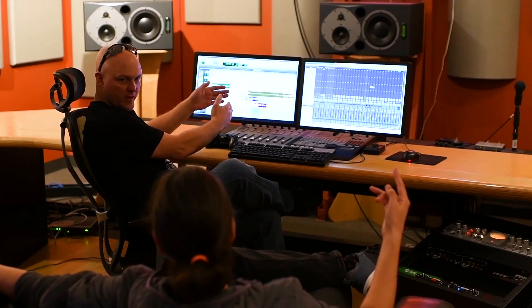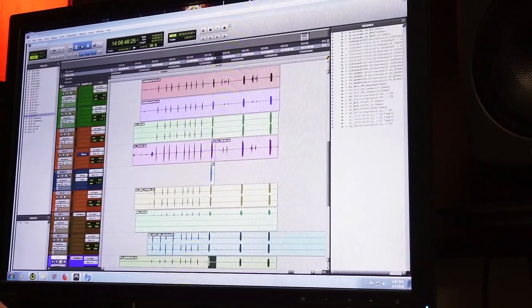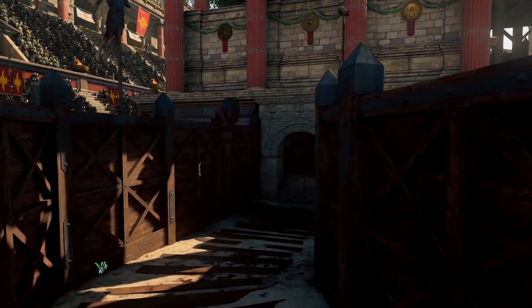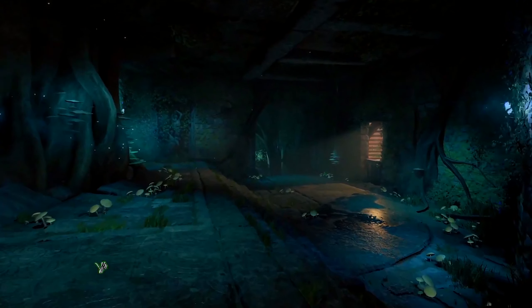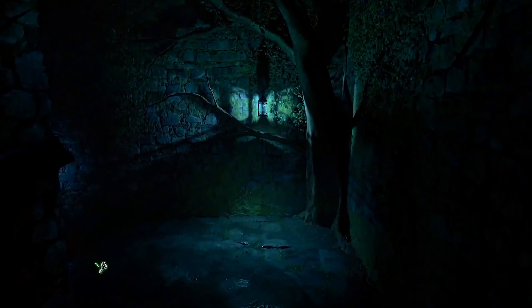So we ended up talking with Jack Wall, the composer, and asked him to deliver the round start and round ending stingers just for the above-ground area in IX as separate tracks. We got the choir, the drums, the strings and horns on separate tracks, and then implemented that in the crowd at the same time. So especially in surround sound, you're completely immersed with the music and the sound design, creating this sort of new-for-us-anyway experience.